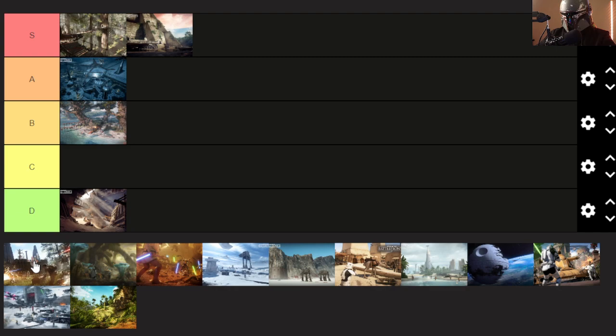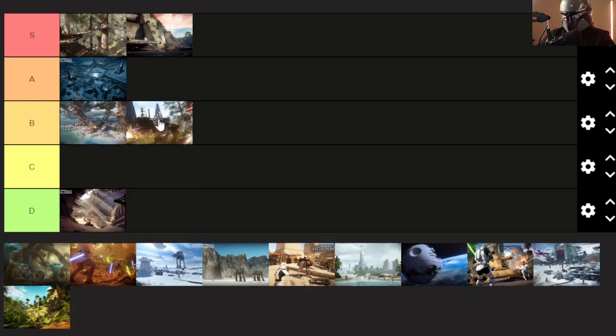Takodana — I like planets with lots of vegetation. I know people complain about the enemy team using an AT going straight to the temple, but just equip the ion torpedo and take it down — not that hard. Takodana is right there in B tier: not amazing, but when it shows up in rotation I'm okay with it.